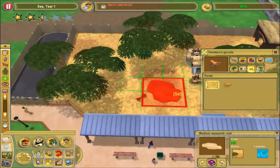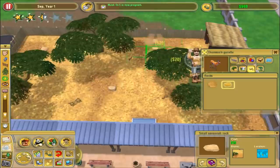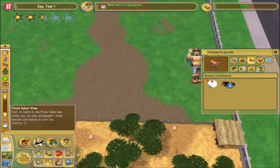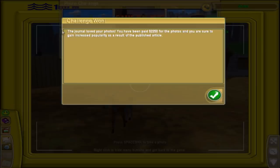I could put some rocks in here - rocks are nice. A little rock there, a little rock there, a little rock there. Then I'll give him one of these - there, looks pretty good. Now I'm going to drop down with my camera. The journal loved your photos - they've paid $2,250 for the photos and you are sure to gain increased popularity as a result of the published article. That is what I like to see!